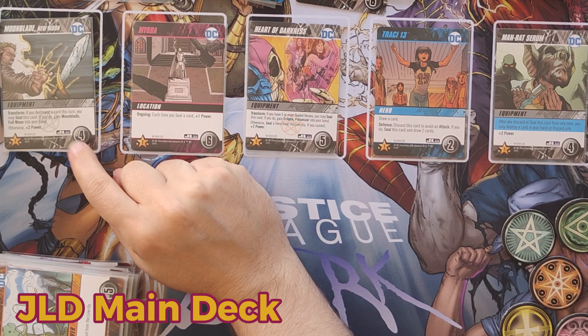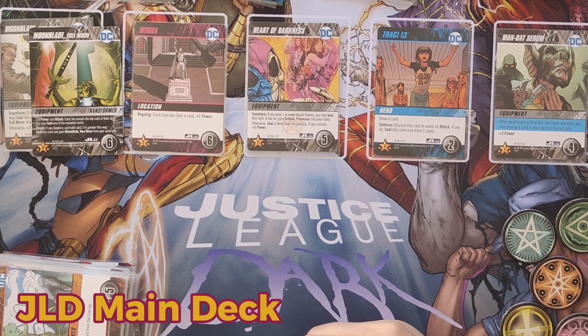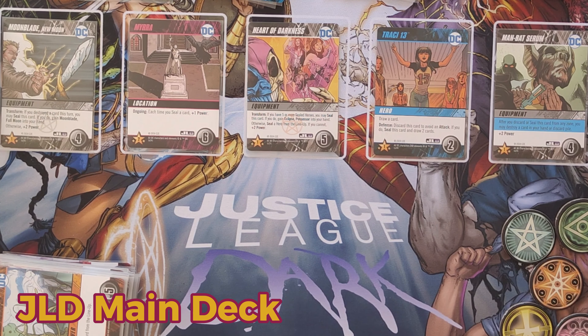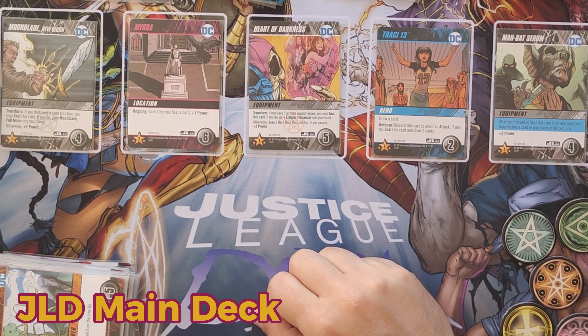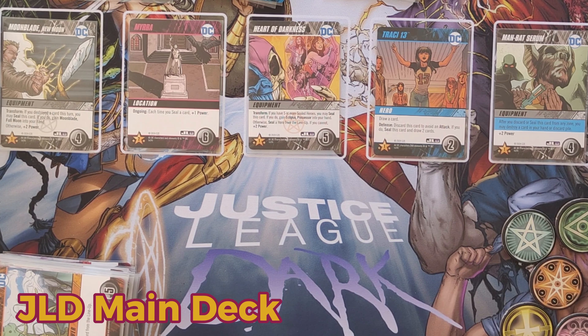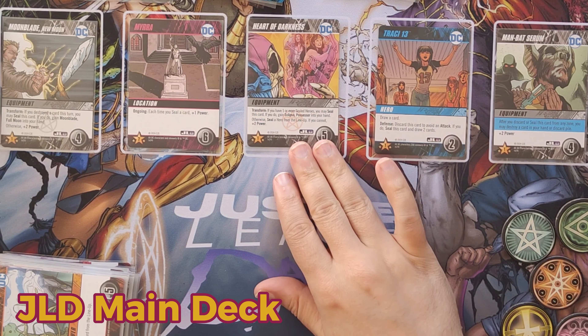Soul Siphon — surge is mandatory here, not optional; you may seal a card from the lineup. Ancient Tomes — after you discard or seal this card from any zone, you may surge; plus one power. Black Alice — if you have a sealed superpower, plus three power; otherwise plus one. Moonblade New Moon — transform: if you destroyed a card this turn, you may seal this card and gain Moonblade Full Moon into your hand; otherwise plus two power. Moonblade Full Moon — plus three power, attack: each foe reveals the top card of their deck; you may seal one revealed card; revert: if you seal a card with cost three or greater this way, seal this card and gain Moonblade New Moon from your score pile. Mirror — ongoing: each time you seal a card, plus one power. Heart of Darkness — transform: if you have five or more sealed heroes, seal this card and gain Eclipso Possessor into your hand; otherwise seal a hero from the lineup; if you cannot, plus two power. Eclipso — plus one power for each sealed hero.